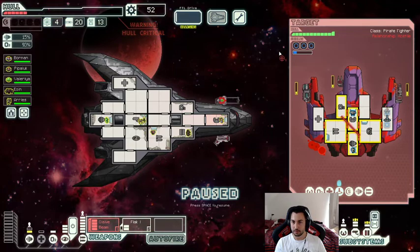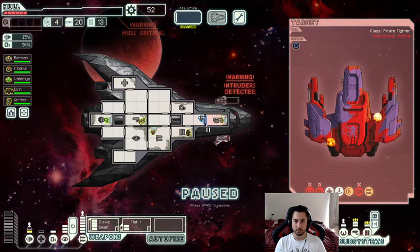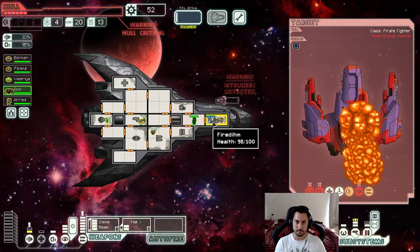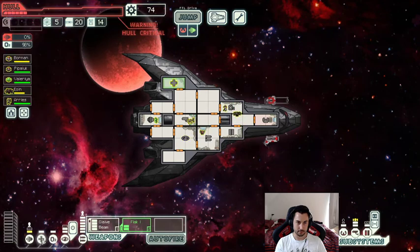I'll go like this and hope they die. That's the power of the pre-igniter right there — obviously the Flak really enables it to work. Let's heal up our guys. I can't believe we actually found a pre-igniter — this is so sick. I was talking about this at the beginning and we just randomly found it. We just have to survive now.